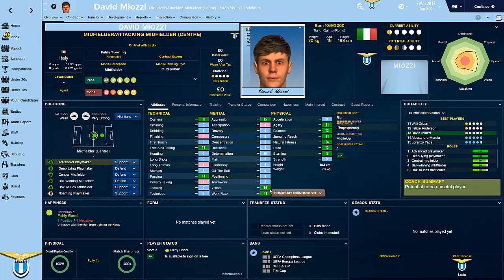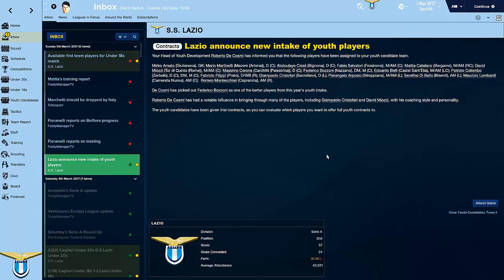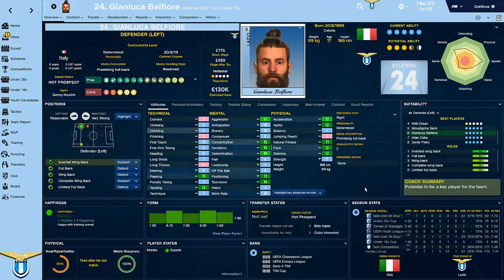Going back to the attributes - he's got 14 passing and 14 vision. He could be a really good player, but it's not going to make a difference since I'm not playing beyond this season. This is the guy we got on the youth intake in the previous season - he looks pretty decent, look at that beard! He looks like he's going to come through and develop as a really good player. He's got high determination - he's like an excellent regen.